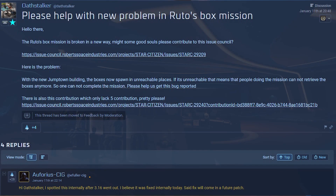Next up, we had a post from Oathstalker and it says please help with the new problem in Roto's mission box. The Roto's box mission is broken in a new way — might some good souls please contribute to the issue council? With the new Jumptown building, the box is now spawned in unreachable places. If it's unreachable, that means people doing the mission cannot retrieve the boxes anymore, so one cannot complete the mission. Please help us get this bug reported. There is also this contribution which only lacks five contributions. Pretty please.